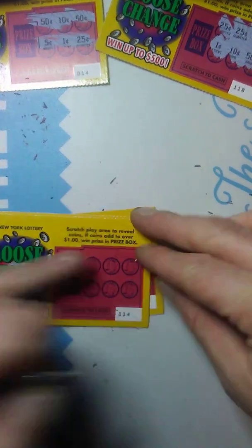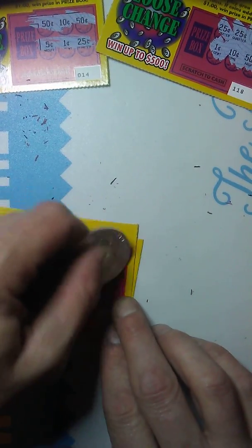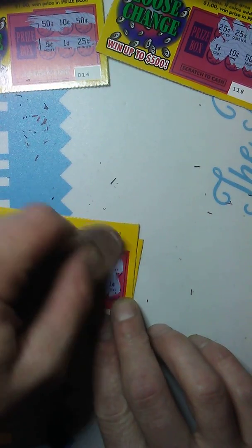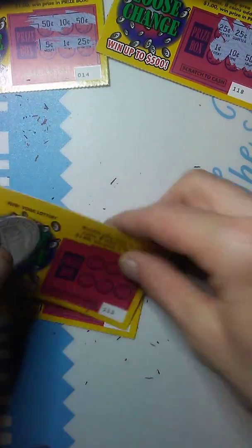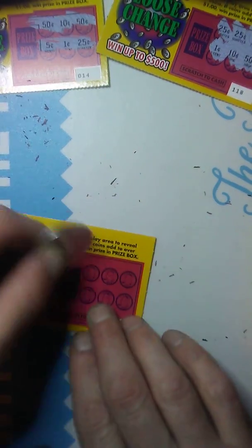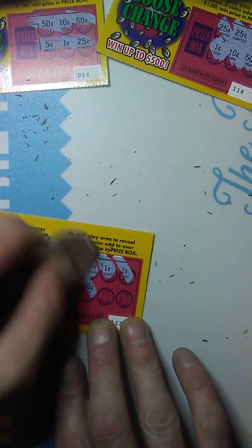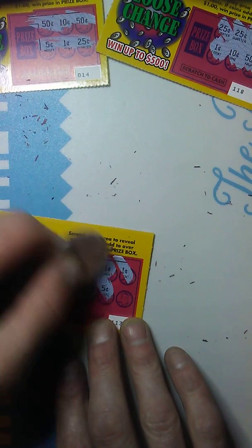Ticket 114: 10, 20, 21, 46, 96, 97 — they jerked us. Bastards. Alright, two left. Got 113 — my lucky 113, let's go. 25 cents, 26, 27, 77, 82, 92 — no good.